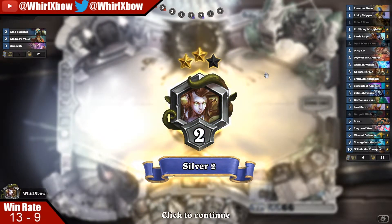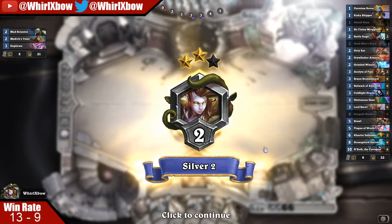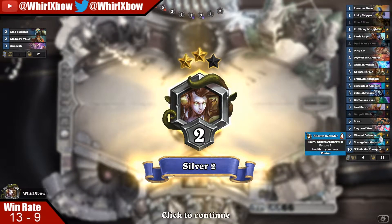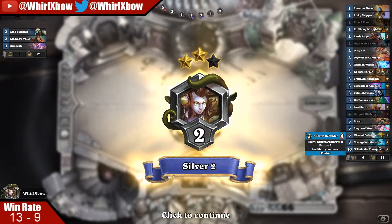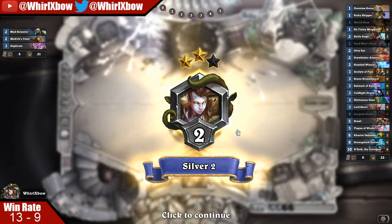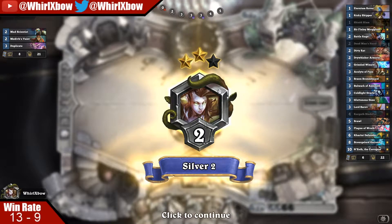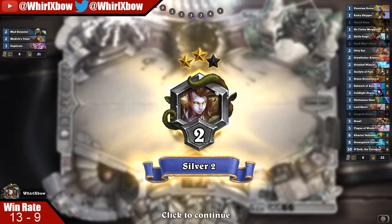My opponent just straight-up left — I knew what he was doing before he even did it. He played, it took him three cards and I played three cards to get him to concede, and one of those was the coin. My guy's tilted out of his mind. Sorry, sometimes when I play this deck and my opponent concedes on turn four I feel like the game didn't actually happen, but I assure you I'm not win trading. Let's queue up the next one.